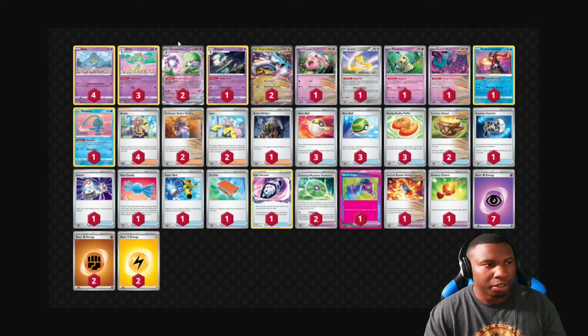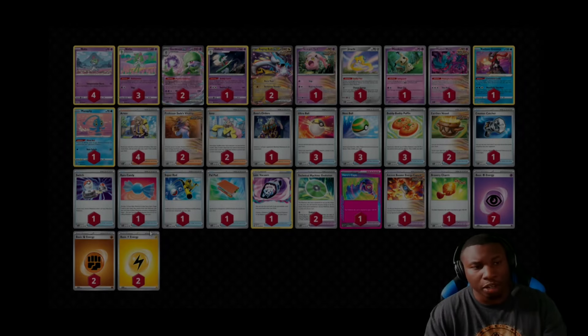It's either Hero's Cape or Maximum Belt, and I think it'll just be Hero's Cape. Adding that extra 100 HP can be beneficial — a 340 HP Raging Bolt and a 410 HP Gardevoir sounds great. Being able to beef up Scream Tail so it can do more damage is a huge bonus too. Outside of that, everything else is standard Pokémon play. This deck has been a lot of fun, so let's get to some gameplay so you can see how it works.